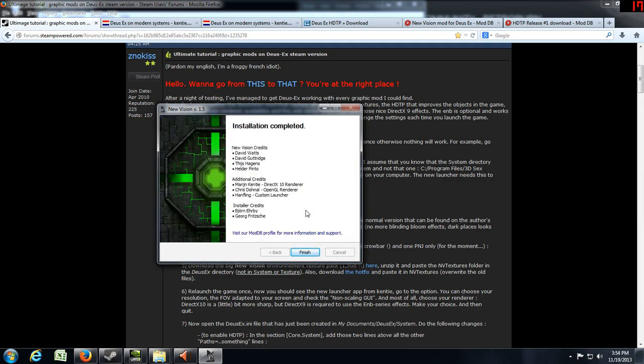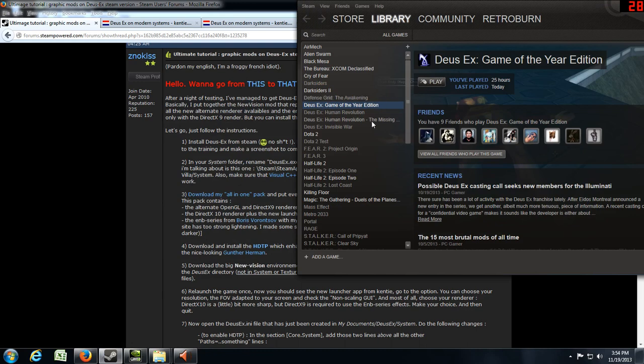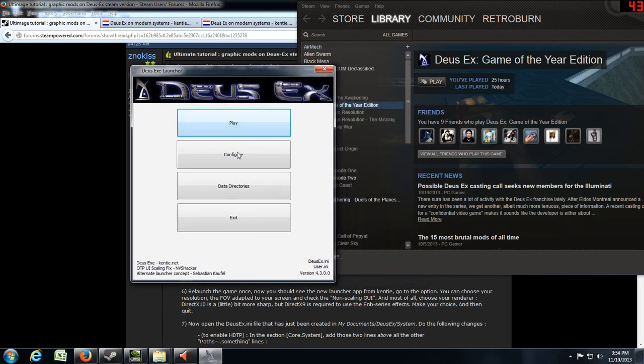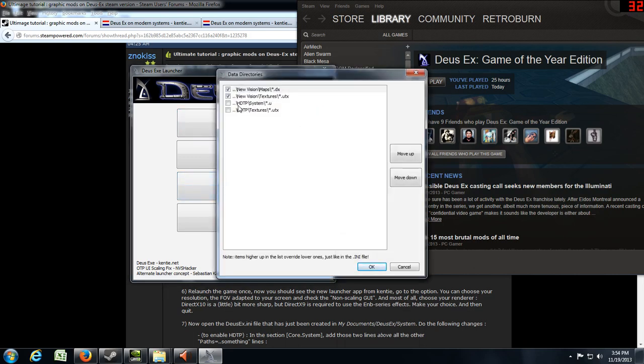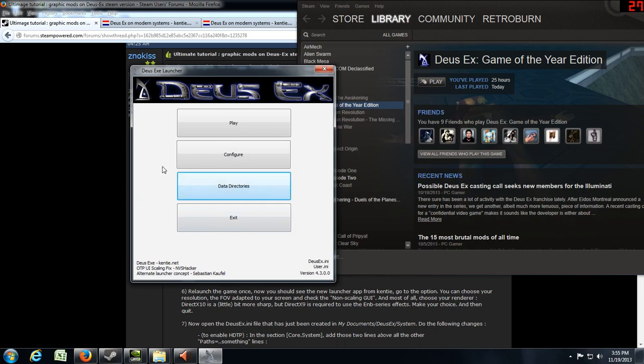Everything has installed. You can see the grid is red here, so let's press finish. Let's go to Steam — I've already installed the game here, so let's click on play. One thing from Kenti's site is that if you click on Data Directories it shows you a list of whatever mods you've installed. Everything has been taken care of — the New Vision mod has been ticked. We'll also check the other tick boxes and click OK, so that should enable Kenty's launcher to load everything we've installed.